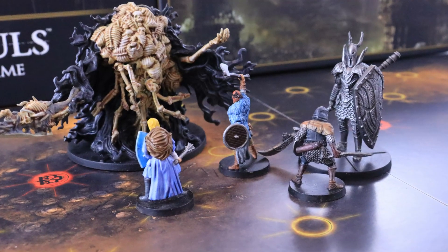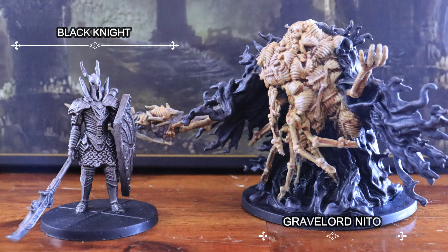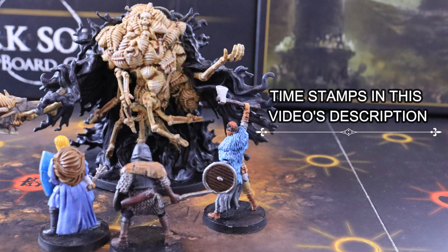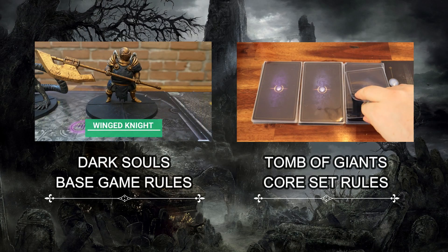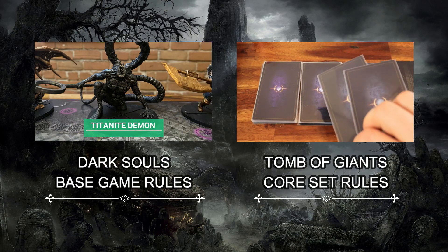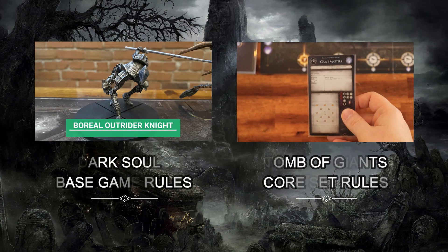Hi, I'm Nick from Tabletop Duo, with more Dark Souls board game content. In this guide you will learn how to read and play each behavior card for the two bosses of the Tomb of Giants core set. You can find timestamps for each behavior in this video's description. If you want to know how to play the board game, you can check our Dark Souls board game Tomb of Giants how to play video by clicking on the link above or by checking this video's description.